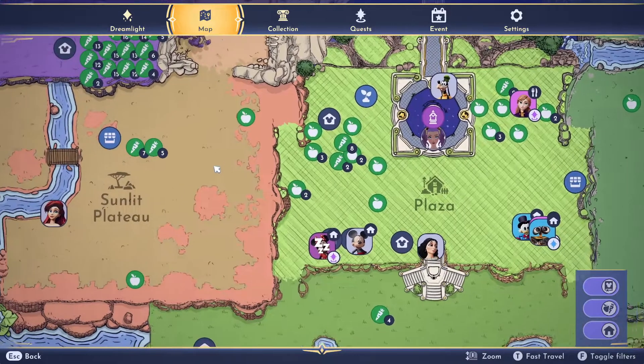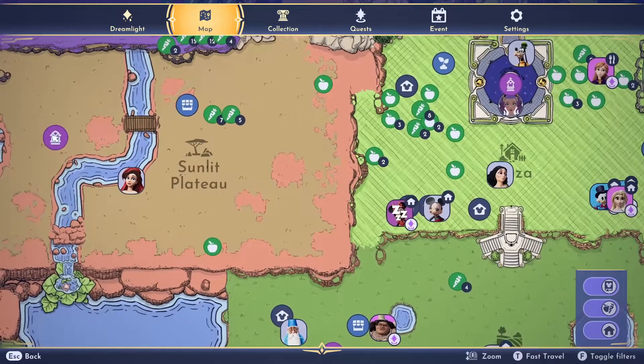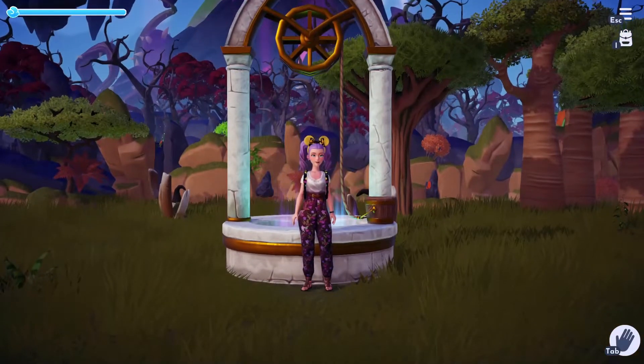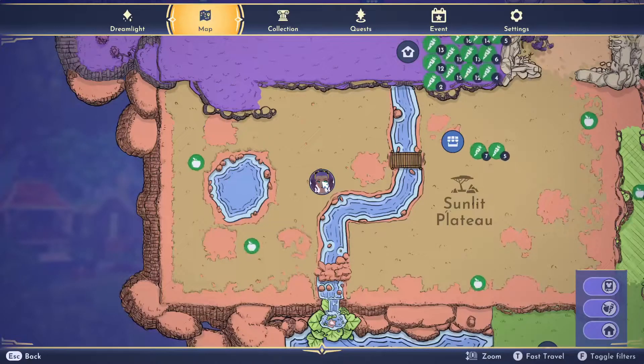Next up, you can fast travel from well to well, which is something you probably already know. Here I'm in the Sunlit Plateau. There's also another way to fast travel from well to well without scrolling through your map.